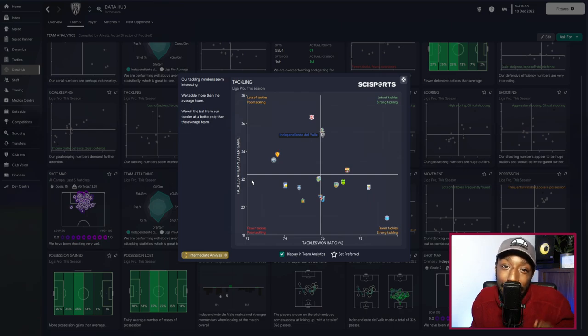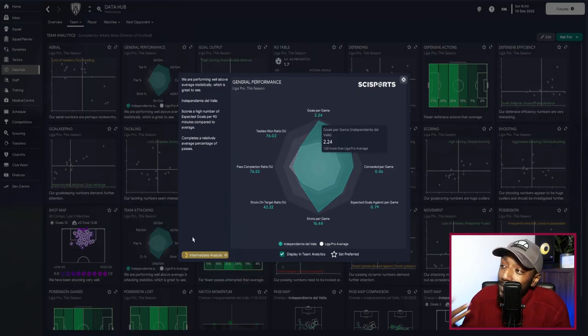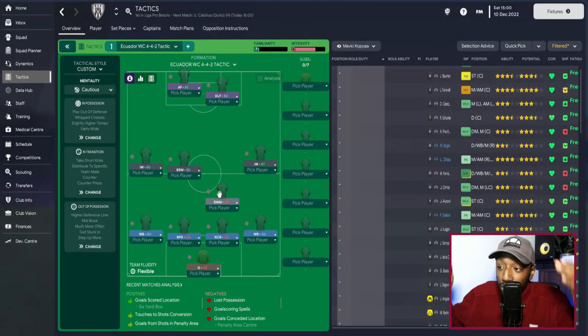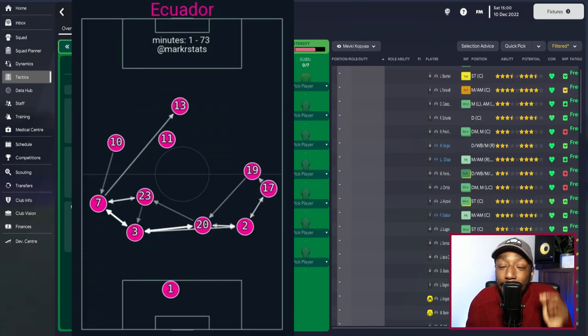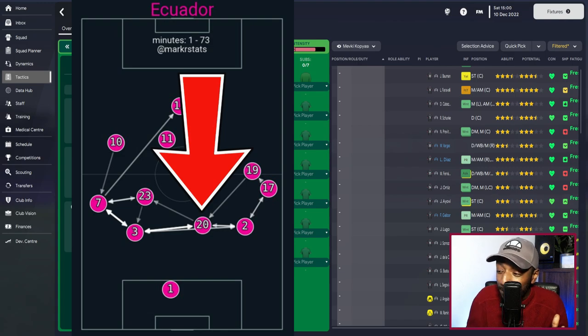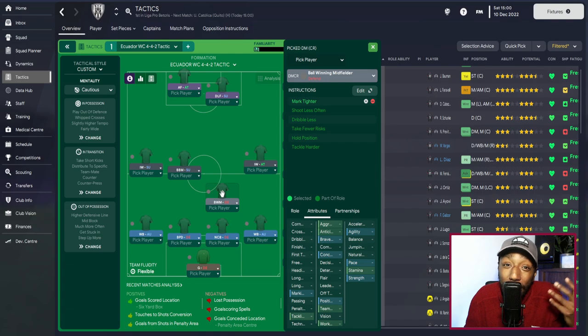In general performance, we got 2.24 goals per game — way above the league average — around 16.44 shots per game, with 42% on target. Our tackles-won ratio was 76%. Now here is the tactic: it's a 4-4-2 with one central midfielder dropped into the DM position. The main reason is that if we look at the pass map, number 20 — one of the central midfielders — dropped extremely deep. I could have given him a half-back role in Football Manager, but I wanted to get his physical attributes out of him.